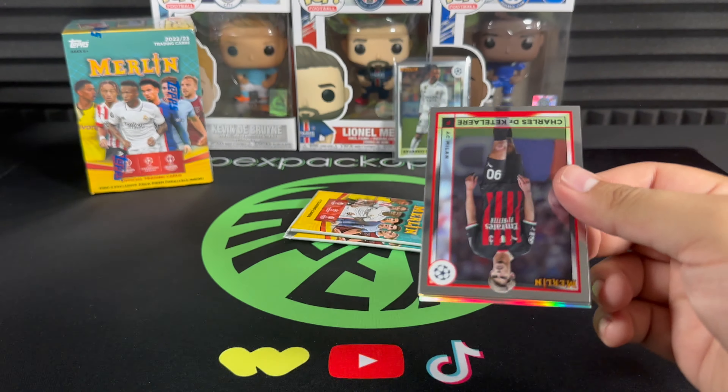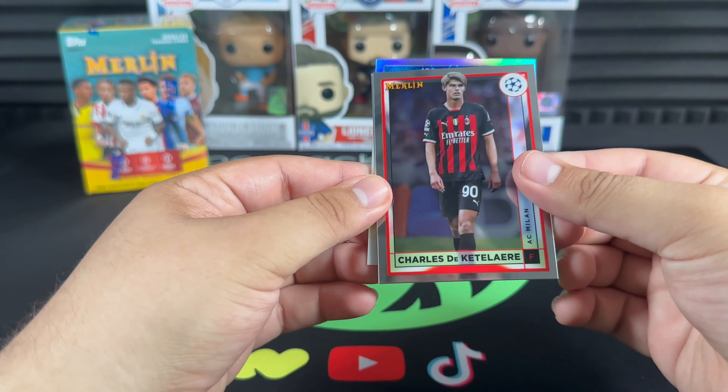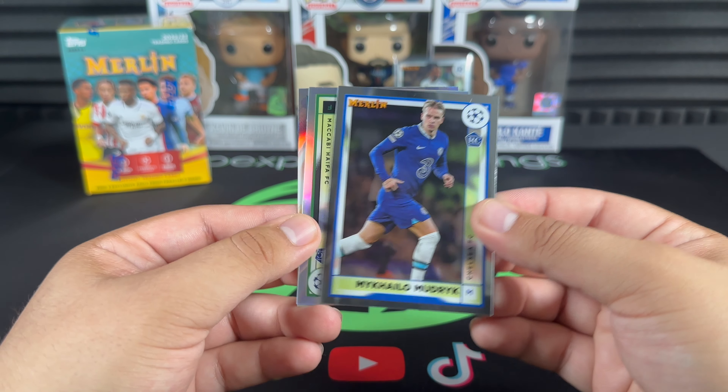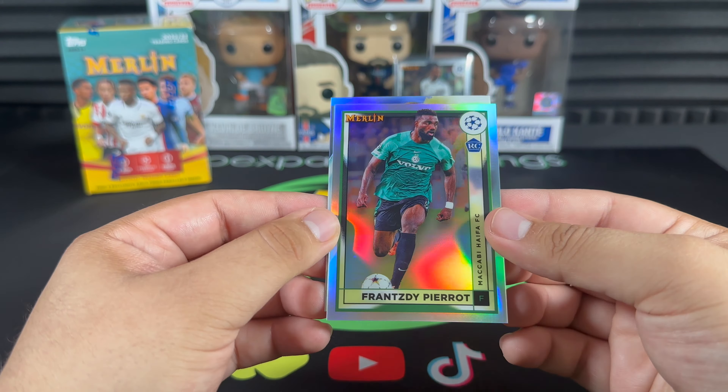Love to see that for Kubo. Looks like we get another insert — CDK, Michael Mudryk — one of the rookie chasers. Still yet to see some magic from this season, but hopefully he gets on the right foot. Pierrot rookie.